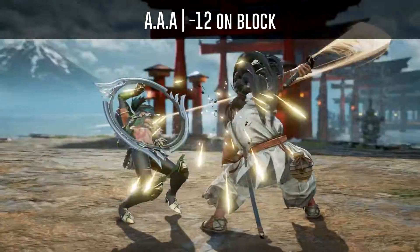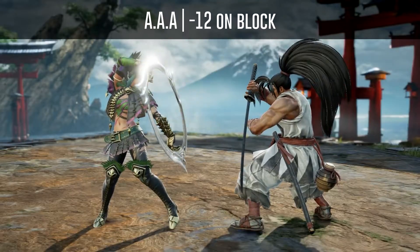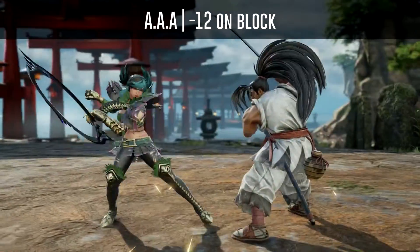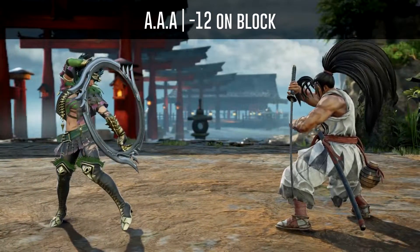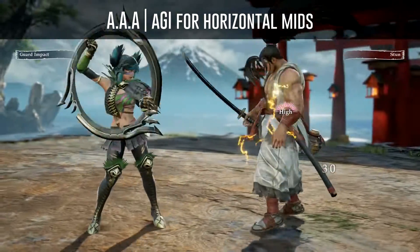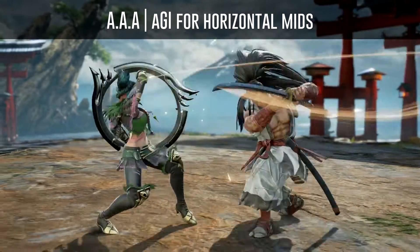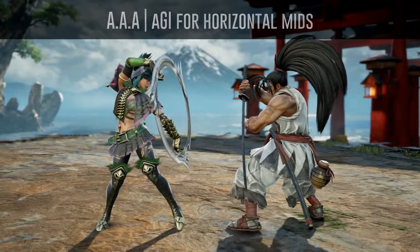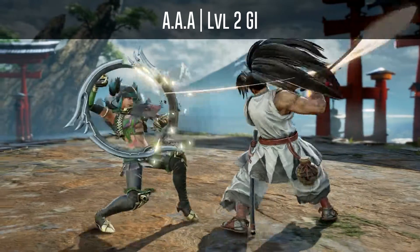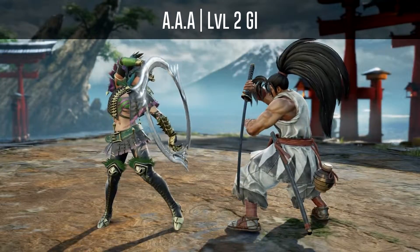Haomaru's AAA is minus 12 but can transition into Warrior's Focus, so I recommend using a 12 frame mid if you have one. You can also use an auto GI for horizontal mids to beat the last hit, but depending on your auto GI this might lose to his AAB. Or you can use a normal GI to beat the last hit, which will also beat his AAB.